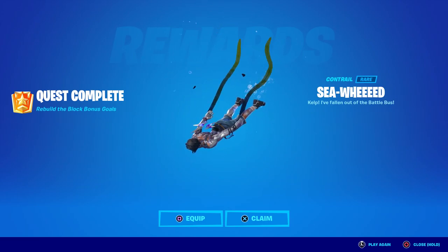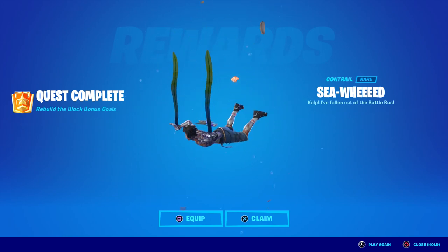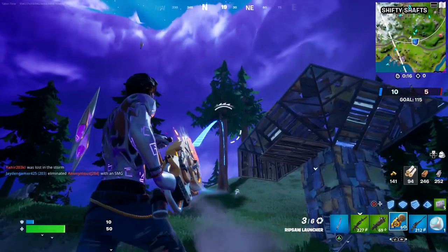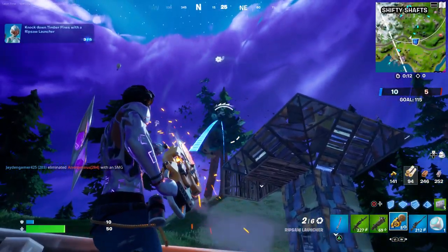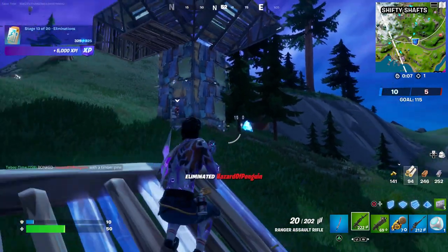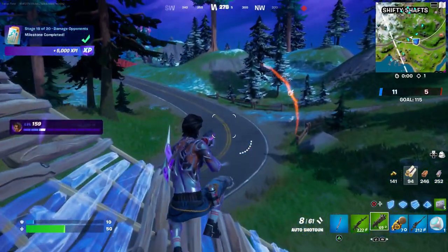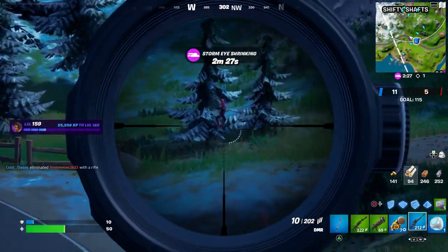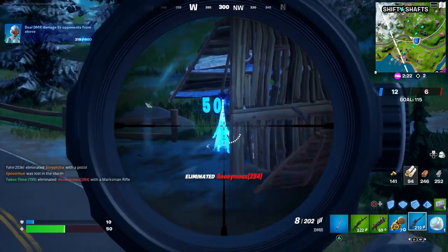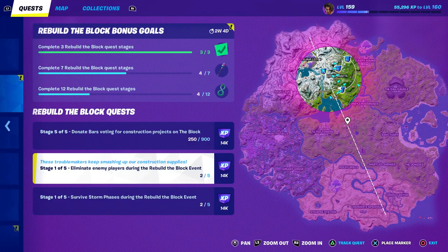Here's the first reward — the Seaweed Kelp contrail. It says 'I've fallen out of the battle bus' — instead of help it's kelp, I like it. Let's see if eliminations work in Team Rumble. Somehow I hit that guy with a tree — it did 150 damage. Yes, it does work in Team Rumble, that's going to be super easy.